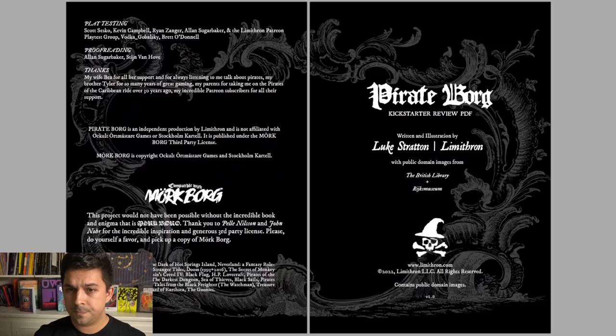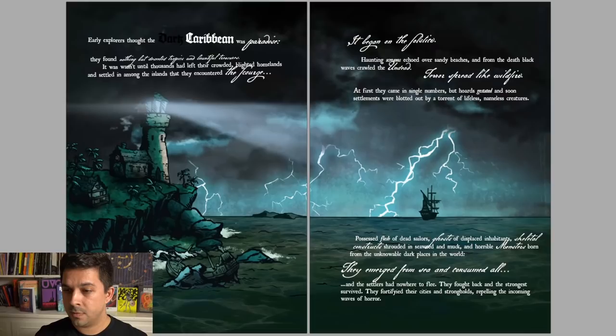We have our inside front cover, which is a reference table — melee weapons, ranged weapons, looting the body, all the stuff you're probably going to need if you're a pirate. The title page was all written and illustrated by Luke Stratton with public domain images as well, so it's a mix of those two things. Some inspirations include The Black Hack, The Dark of Hot Springs Island — Jacob Hurst is actually going to be working on Pirate Borg as possibly a stretch goal. Also Neverland, Mothership, On Stranger Tides, and The Secret of Monkey Island — that's how you know this guy is a man of taste and discernment.